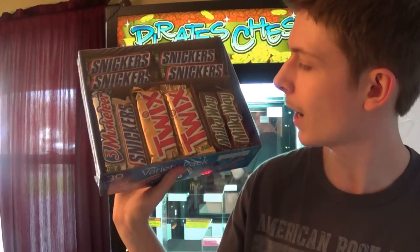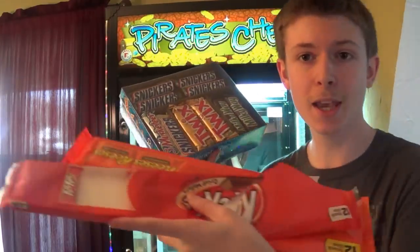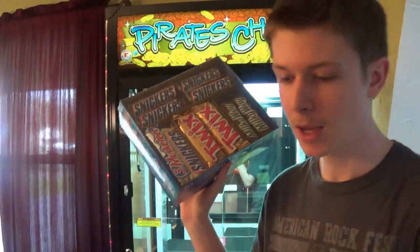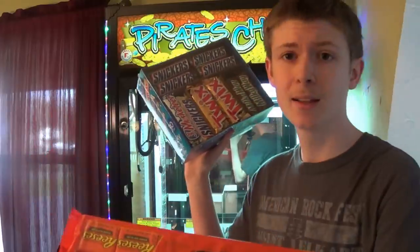I'm going to open up this box of chocolate over here. I got Milky Ways, Twix, Three Musketeers, Snickers, and then I also have some Kit Kat bars in here. I ate most of them and I also have some peanut butter cups that I'm going to put in my machine. Let's get started.